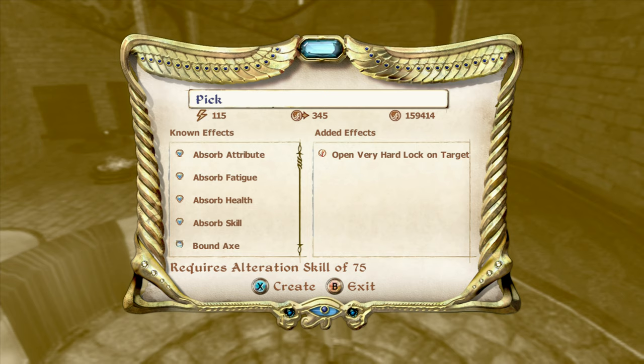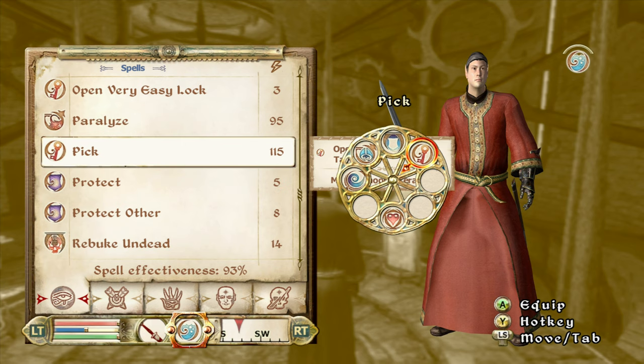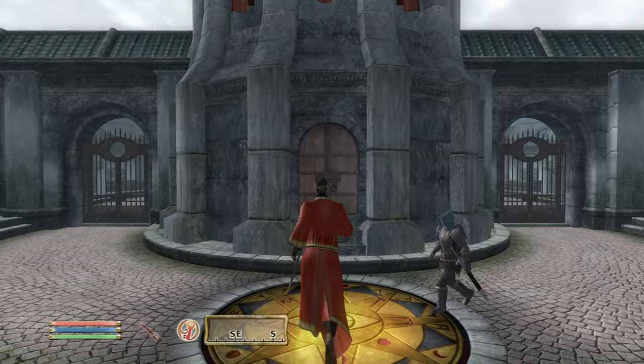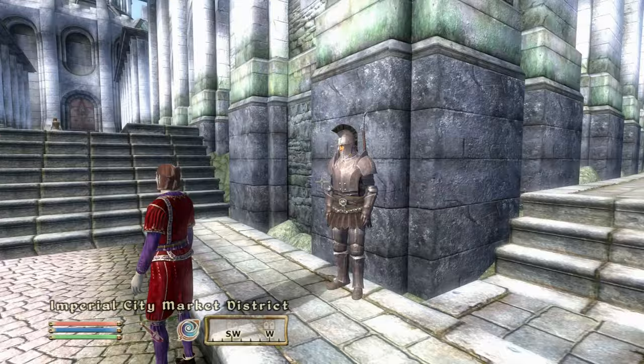The other level 75 Alteration spell I make is Open Very Hard Lock on target — or touch if you have it on touch, you can use it underwater, but target is good enough. Then if you want a full Grand Soul Gem, come to the Arcane University and you can use this at any time, get into anything, and it doesn't count as lockpicking or stealing so you won't get in trouble.